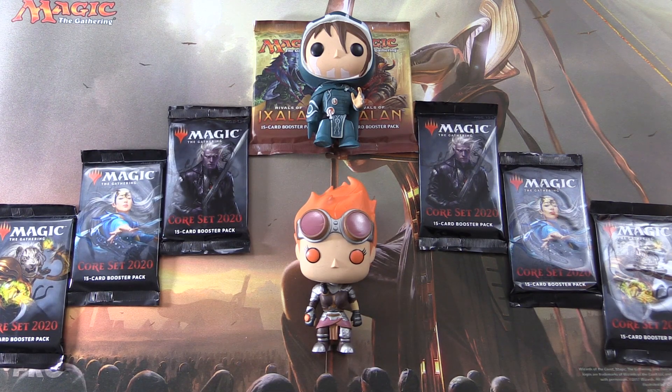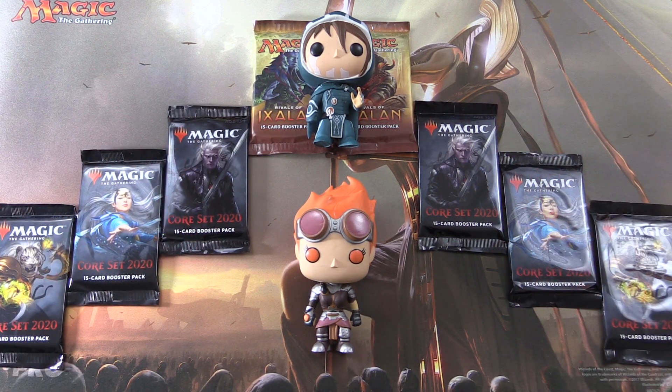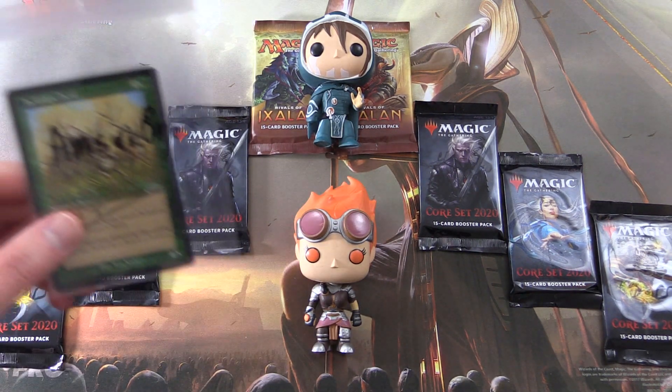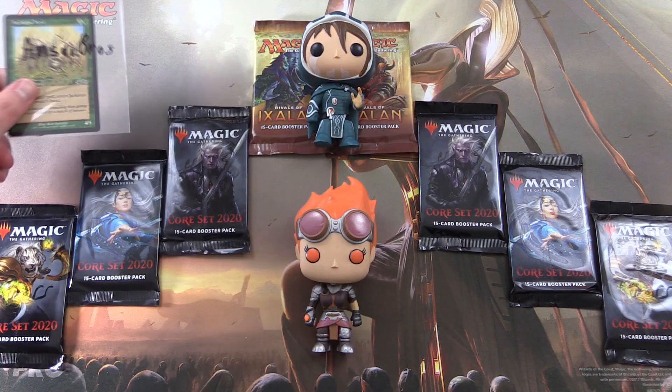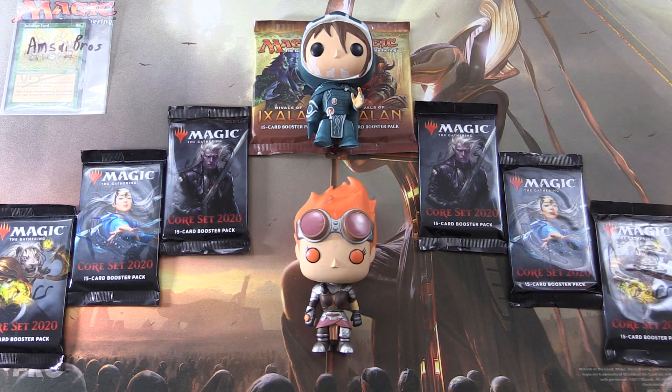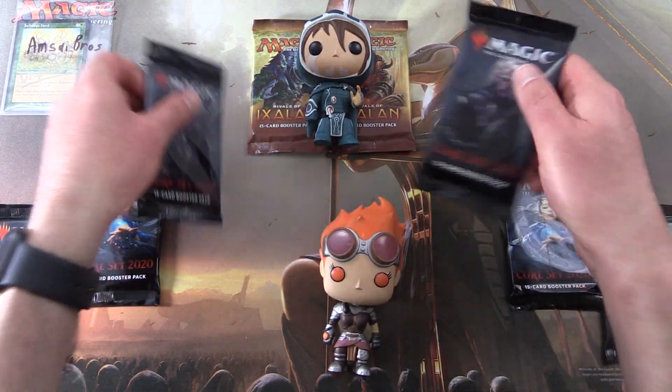Today on MTG Unpacked, we're cracking open more packs for patrons. We have six packs of Core Set 2020 and two packs of Rivals of Ixalan. And with me to do the pack blessings, we have Jace and Chandra here. Without further ado, let's introduce the patrons. We have a new patron, Amzaya Brews, who gets his signed Jackalope Herd card. He requested two packs of Core Set 2020 blessed by Chandra.